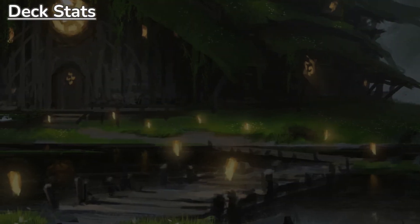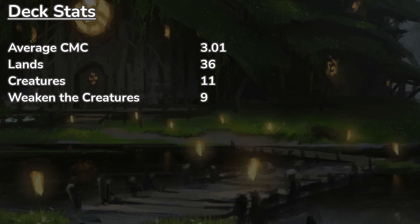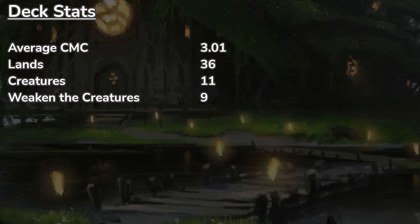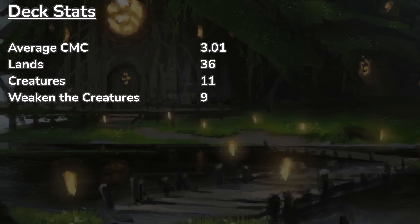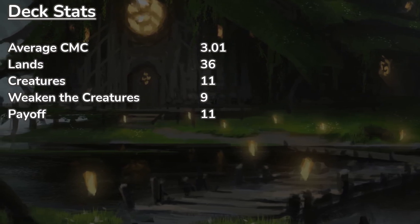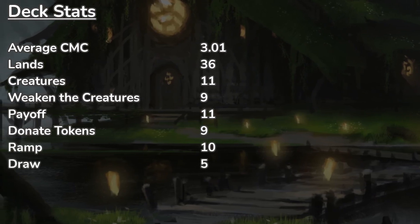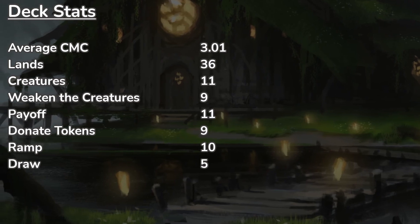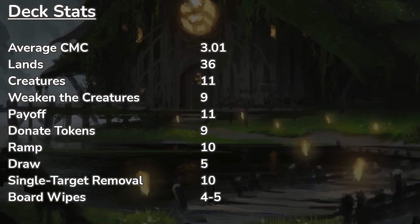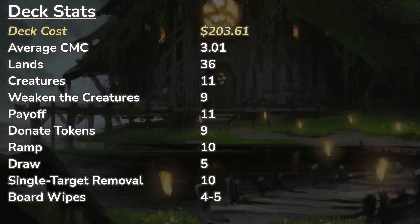Here's the deck breakdown: average CMC of 3.01, 36 lands, 11 creatures not counting the commander. We have nine effects that statically reduce creature toughness or repeatedly kill creatures so tokens don't survive. Eleven payoff cards that reward us or punish opponents when creatures enter or die. Nine cards that give creature tokens to opponents. Ten sources of ramp, five sources of card draw — though we rely primarily on our commander for draw. Ten single target removal spells and four to five board wipes. At time of recording the deck costs $203.61 on TCGplayer.